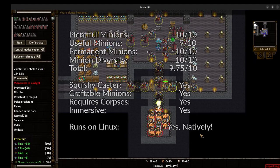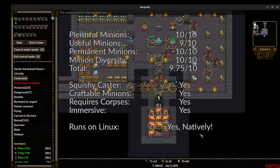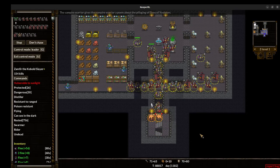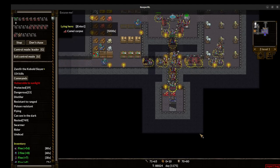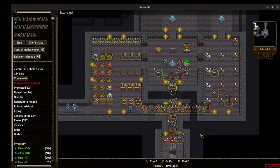I'm scoring Keeper RL's necromancy faction a 9.75 out of 10 for its minion mechanics. It would be a 10 out of 10 if the zombie AI wasn't so frustratingly dumb at times. I hope this video has been informative — I've got more videos on necromancy stuff coming soon. By the way, I've not been speaking the entire time. It's been AI — could you tell?